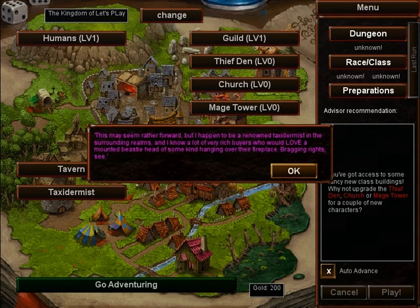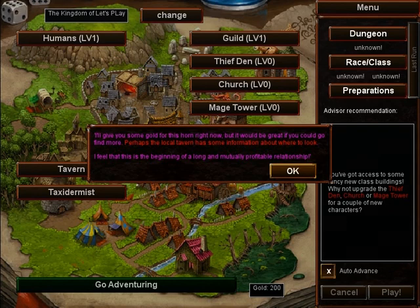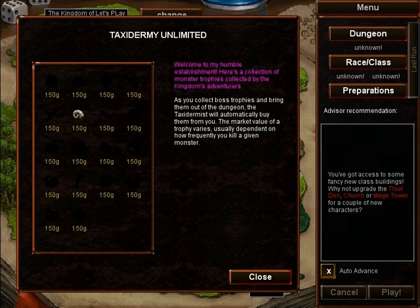Boss monsters in each dungeon will drop a trophy. Trophies are worth gold — that's your primary source of income, because killing the little monsters is not worth nearly as much as killing the big monsters. As you kill the big monsters, there is inflation: if you kill the exact same boss over and over, all the other trophies will become worth more money, and the trophy you keep killing will not be worth as much. You can see the list of all the possible trophy values right here.